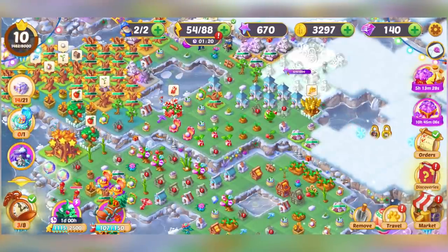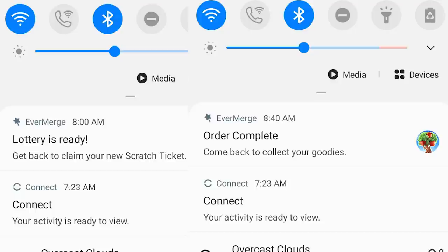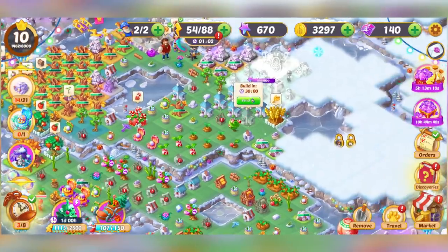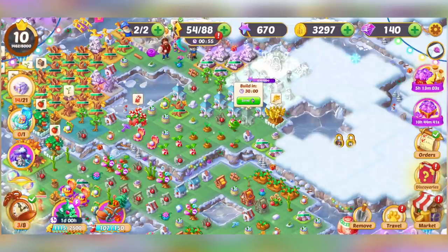So with that, let's talk about tips and tricks. The first and most important thing is to turn on notifications for this game. This game will notify you every single time workers are done completing a task, and sometimes tasks do take a long time — this one takes 30 minutes to complete. So if I have notifications on, I can have my worker start the task, and then later when it's done, it'll notify me that the task is complete.